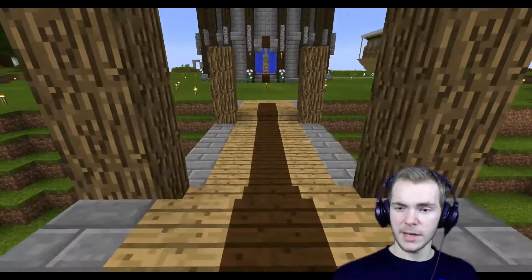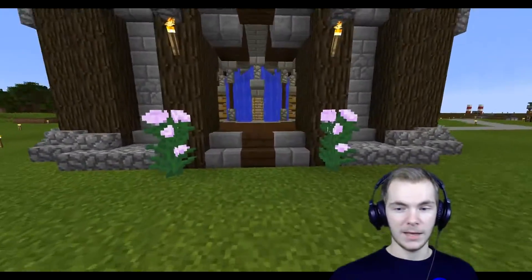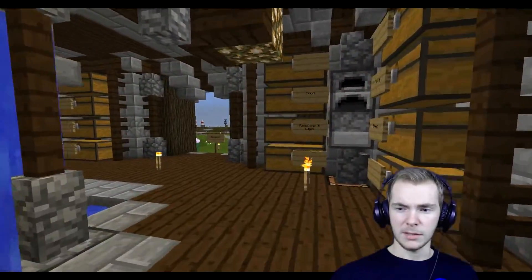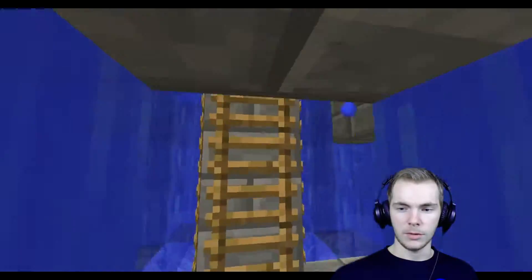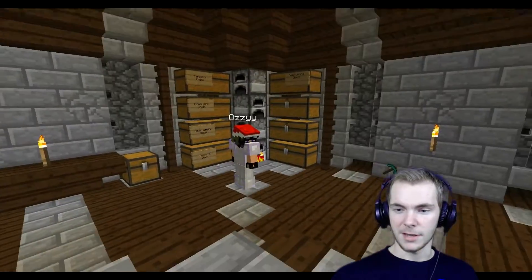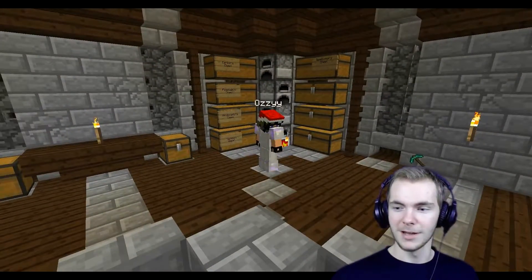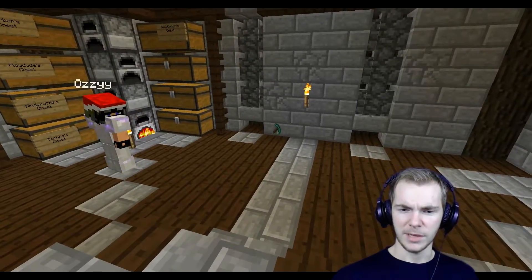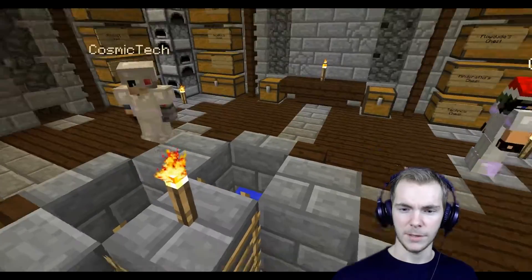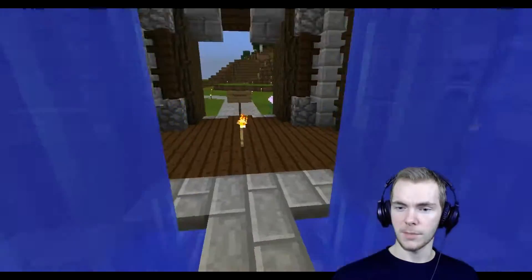So basically, to give you a quick tour, this is going to be our home base. And we have some community chests in here, and our personal chests are up here. That's Ozzy. That's Cosmic. No one else? No. That's just a diamond pickaxe over there — I don't know if he noticed. Anyway, our personal chests are up there.